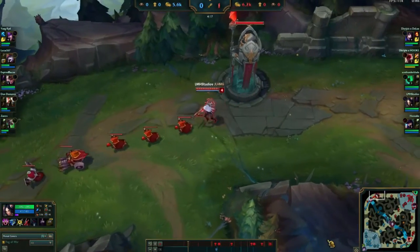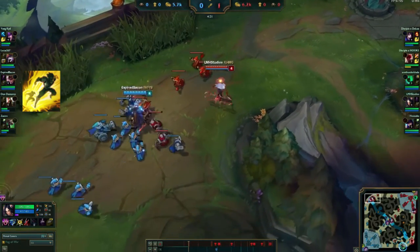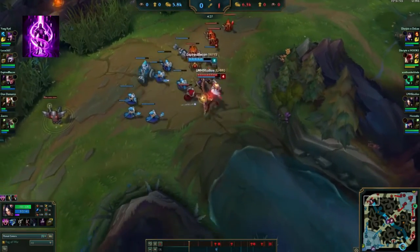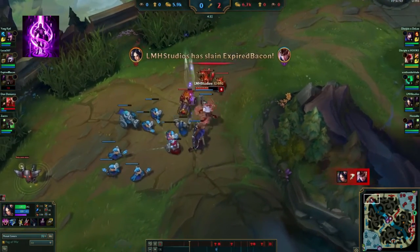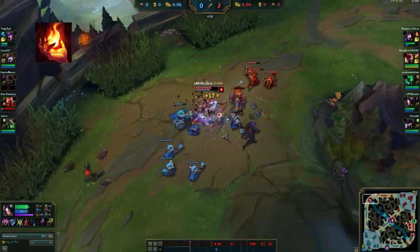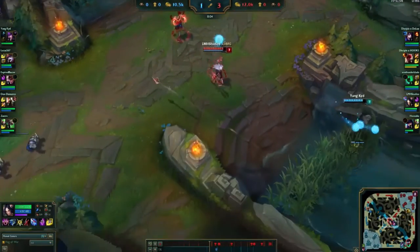For summoner spells, I always run Teleport and Flash on Aurelia. Flash is absolutely vital because you will need it to get even more mobility in chasing enemies or fleeing from ganks. Teleport is also preferred because of the amount of map pressure it gives you — whether that means teleporting bot lane or split pushing later on, it can be utilized in many ways. Ignite can be supplemented for Teleport, however, if you want to be more aggressive and snowball your lane even harder.